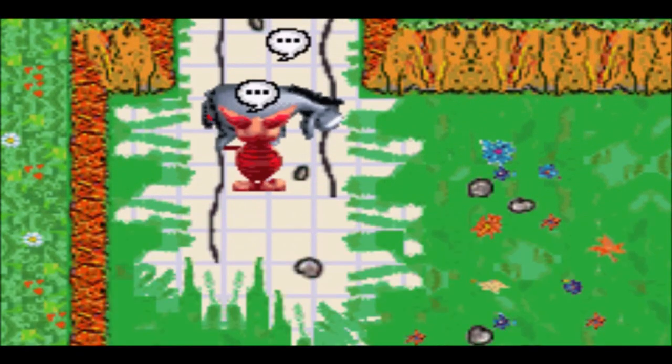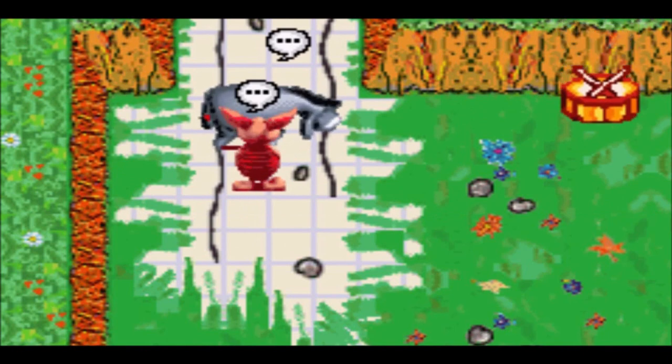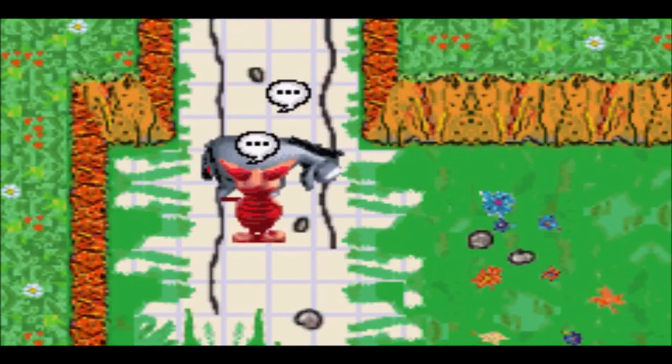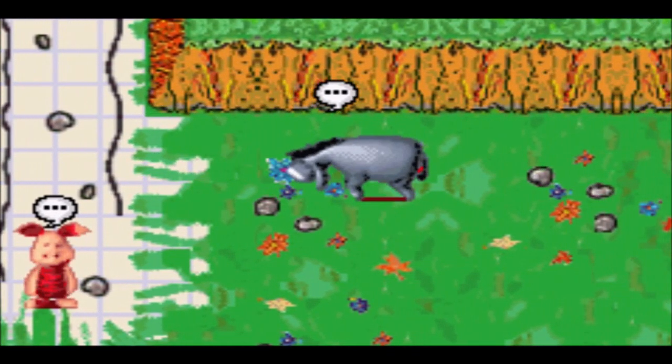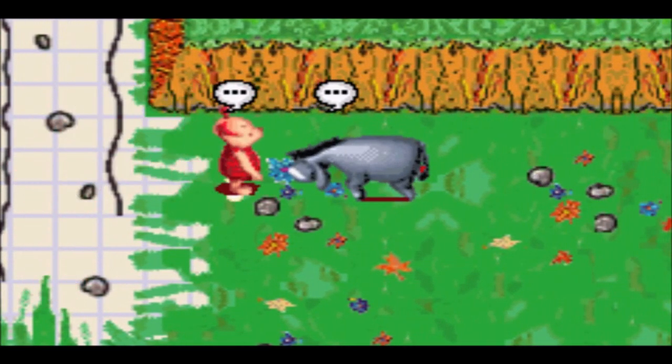Let's meet up with Eeyore — there he is right here. We'll have to wake him up by simply activating the drum, because apparently he was asleep, according to the actual text box.